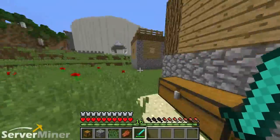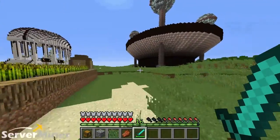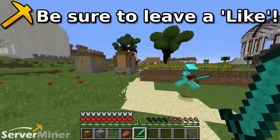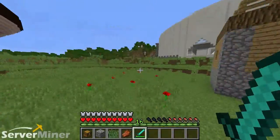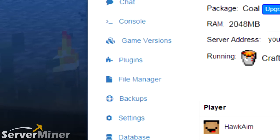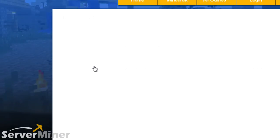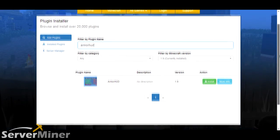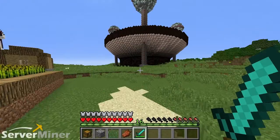That pretty much sums up the entire plugin. If you guys enjoyed, please be sure to leave a like, comment, and subscribe. Would you care to tell the people how to install this plugin? All you have to do is go to your ServerMiner control panel, look on the left-hand side where you'll see Plugins. You click in there, there's going to be a text field at the top. You put in Armor HUD, you're going to see Armor HUD pop up. You click Install, restart your server, and then that's it. Go out there and be somebody.